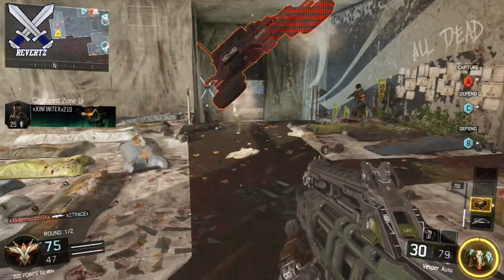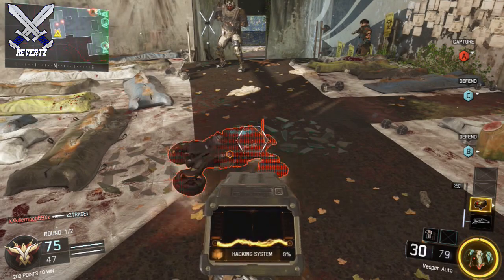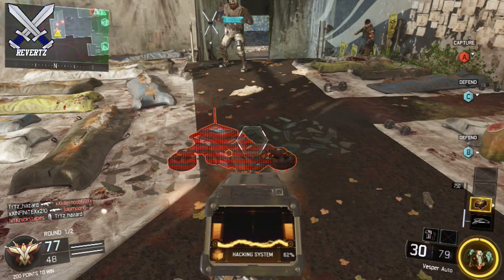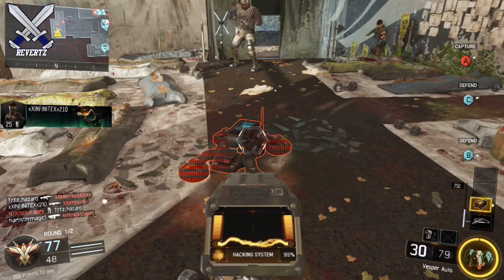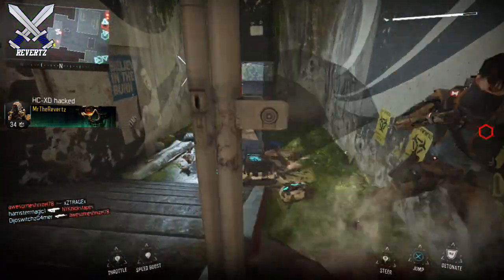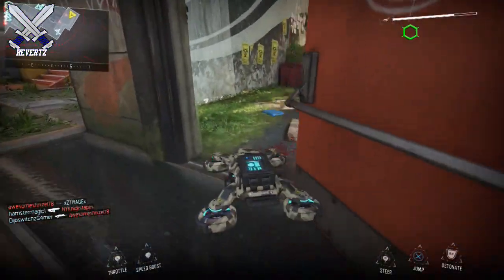For the next clip, it's pretty cool. If someone calls in the HCXD, you can actually hack it and it will kick the other guy out, and you're able to use it for yourself. I'm pretty sure this applies to any of the other self-controlled killstreaks in the game like the Talon or the Dart — and it's all because of the Black Hat.